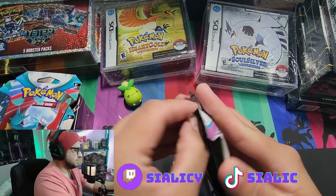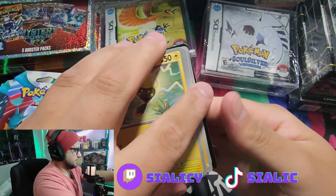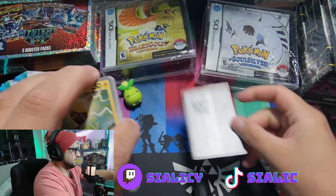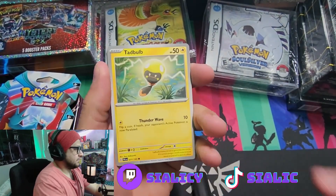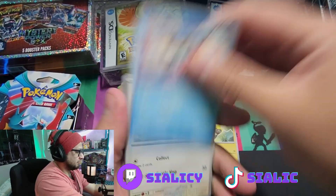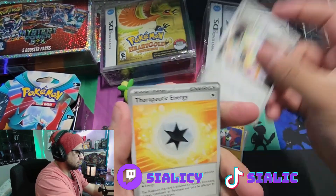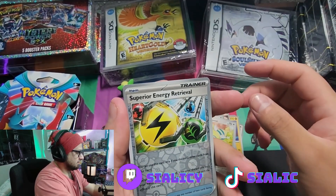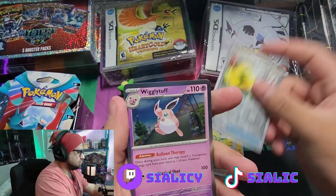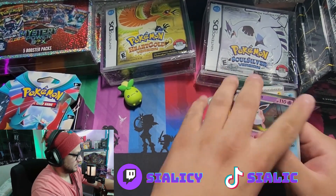Oh, Snom! Alright, whatever, you can just lay right there. Next is the Paldea Evolved pack. We got Tadbulb, Frigibax, Tandem Mouse, Cetoddle, Passimian, Reversal Energy, Therapeutic Energy, reverse Dunsparce, Superior Energy Retrieval, and a hollow foil Quaquaval with an Electric Energy. A lot of energy-related stuff in that one.